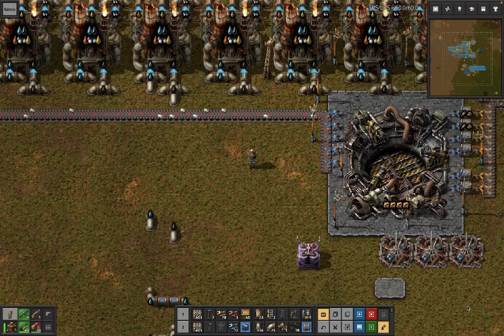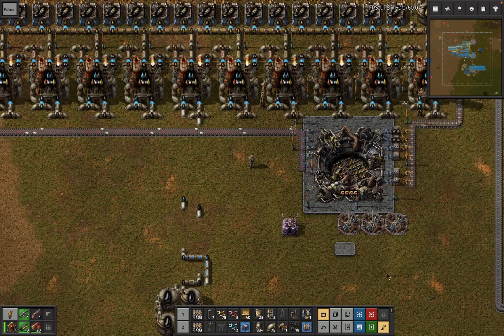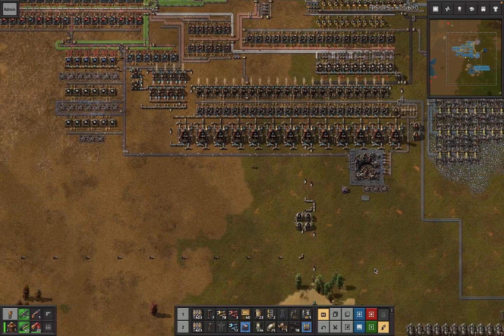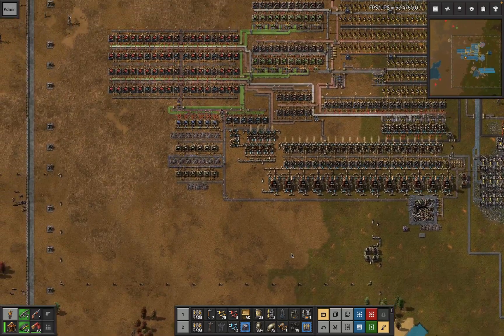Welcome back to the Factorio Wave Defense speedrun world record base design. Maybe it's still the world record when you're watching this, maybe not. We recently put up a rocket in 49 minutes and 1 second to take the world record in the speedrun category from Anti-Elites, who had previously launched a rocket in 49 minutes and 27 seconds. Today I wanted to do a bit of a base tour and talk about the base — not so much the run, but the differences between this base and the previous base design that Anti-Elites uses.